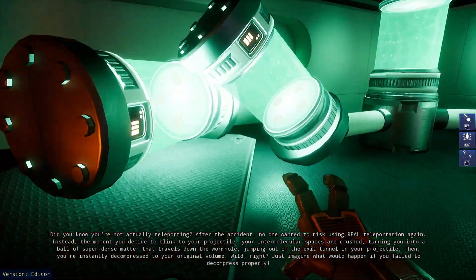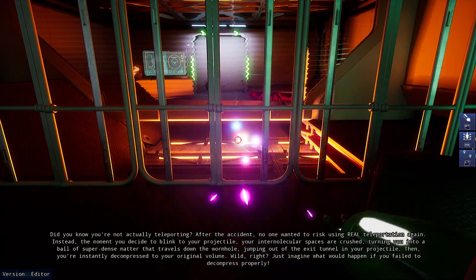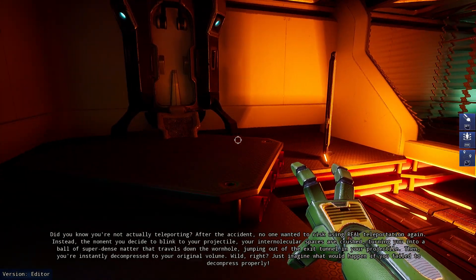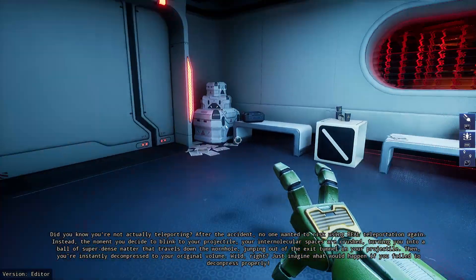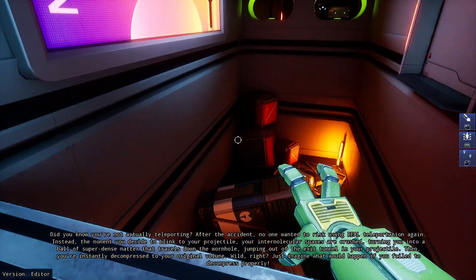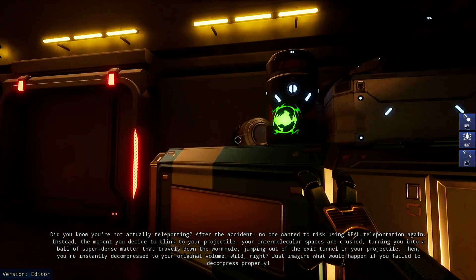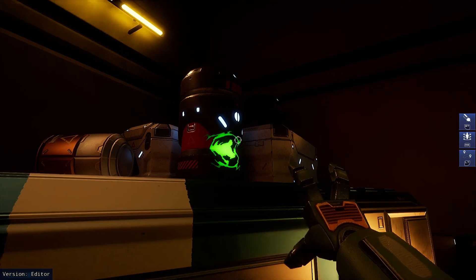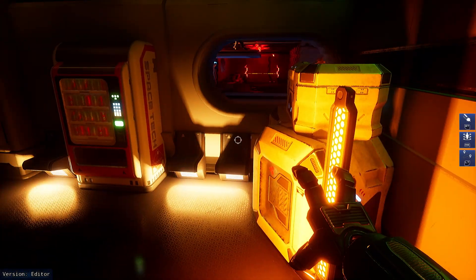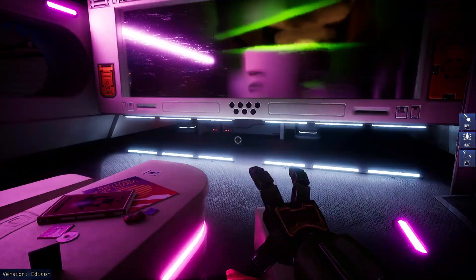'Did you know you're not really teleporting? After the accident no one wanted to risk using real teleportation again. The moment you decide to blink to your projectile, your intermolecular spaces are crushed, turning you into a ball of super-dense matter that travels down the wormhole and out of the exit tunnel in your projectile.' I feel like I'm dead then, right? 'Just imagine what would happen if you failed to decompress properly.' I like how this green stuff is kind of telling us where to go.